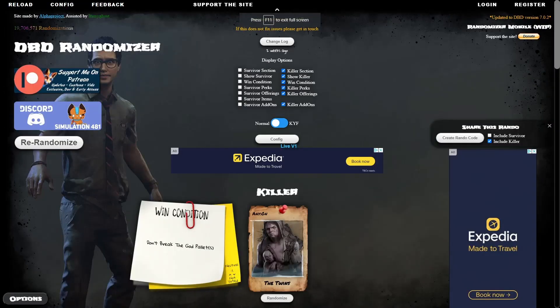Alright everybody, so I have been wanting to do this for a while, and I've never gotten to it because I didn't want to. But I think I have finally gotten to the point where I would like to do something different. We are doing the randomizer for killers. It will give us a random killer, random perks, random add-ons, and random offerings.